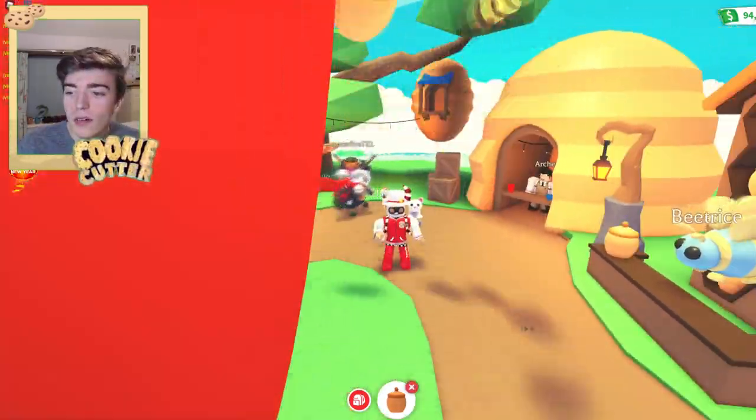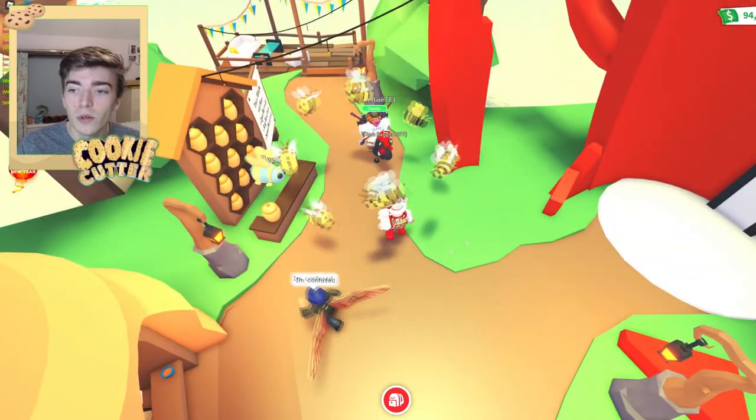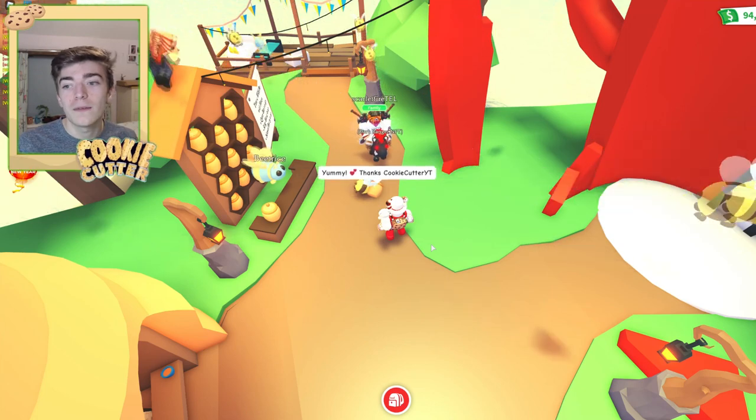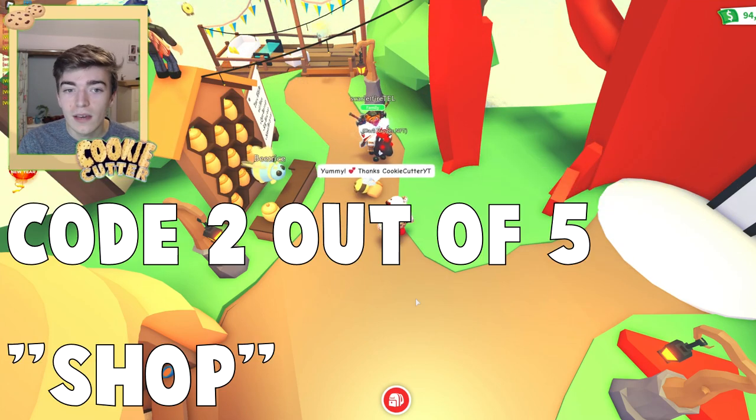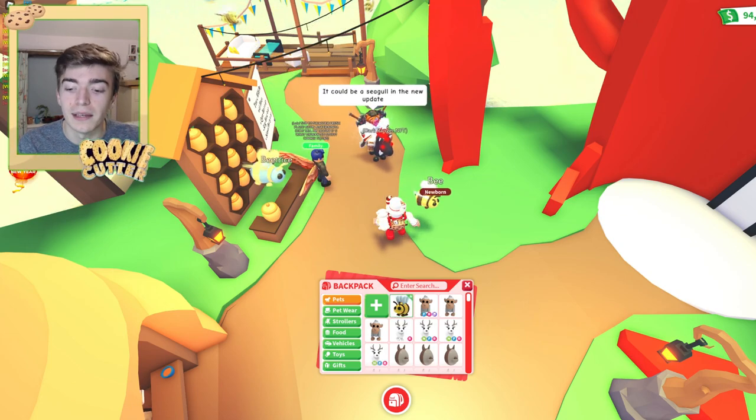What you then do is click down, the lavender will place, and then all of these will swarm around and you will pick up one. I just picked up a bee, which is very sad because I just spent 200 robux on that bee.